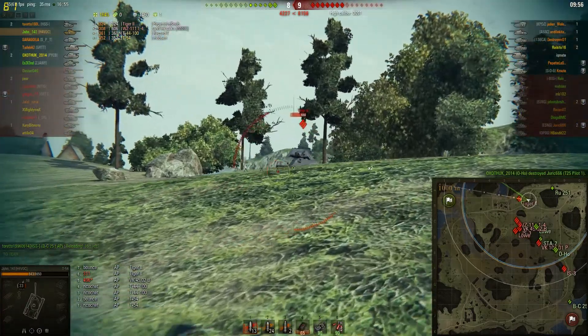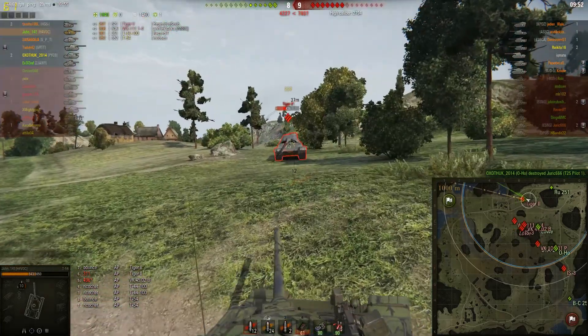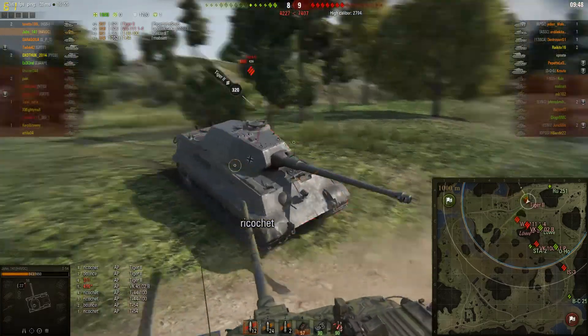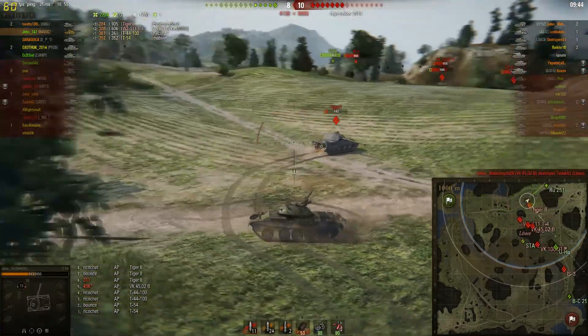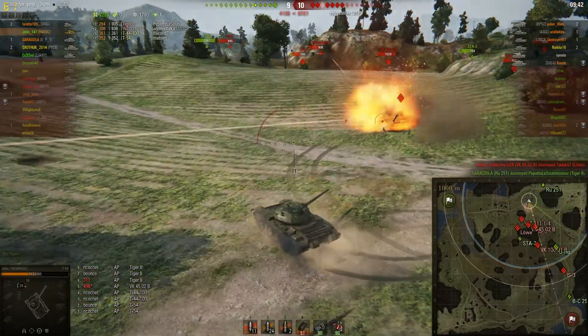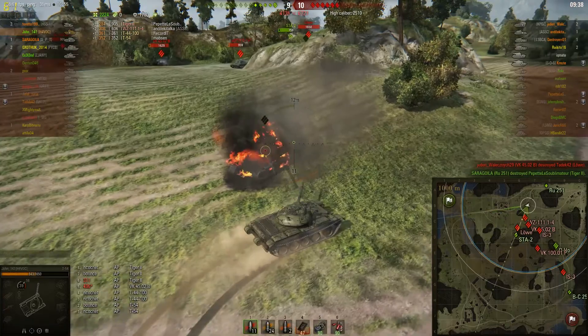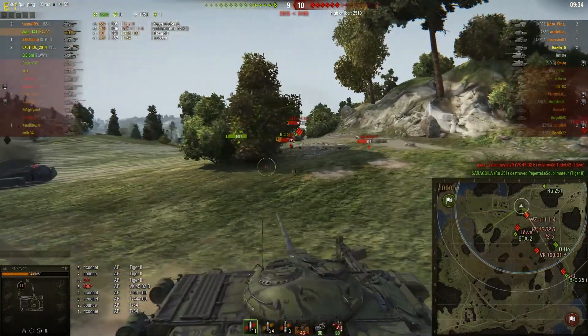He recognizes this Tiger II has the stock turret and just shoots him in the turret, shoots him again. This Tiger II is gonna bounce on the T-54, tries to ram and John just dodges, shoots him again in the side and I think this Tiger II is screwed. He gets killed before he can try and put another shot into John. Tiger II done.